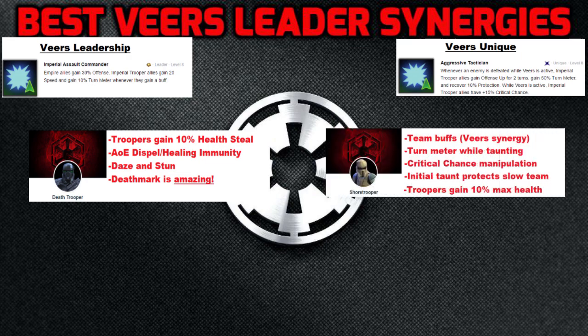Number 2 is Shore Trooper. A pre-taunting tank will keep the slower Imperial Troopers safe. Under Veers' leadership, Imperial Troopers gain 10% turn meter when they gain a buff, so whenever Shore Trooper gives the team critical hit immunity, it will speed them up and keep them healthy. After the Imperial Trooper reworks, all of them give a passive buff to their fellow Imperial Troopers, and Shore Trooper gives the others 10% max HP.